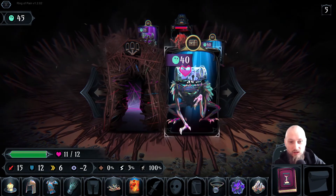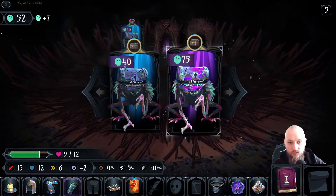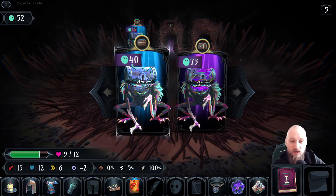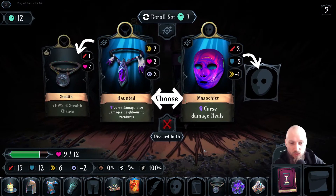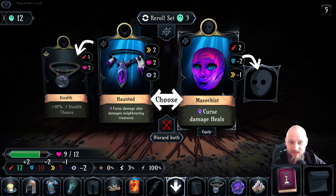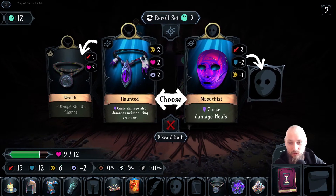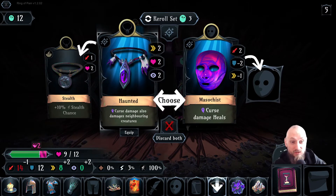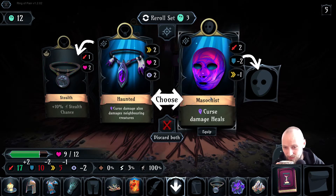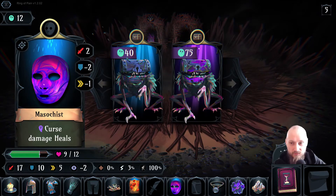We are not dead — I thought for a second we were gonna die there. Let's take one of these for 40 health. We need something — curse damage heals. Curse damage also damages neighboring creatures. That is interesting. What are we — 10 stealth? That's an interesting one, but I haven't seen any curses.